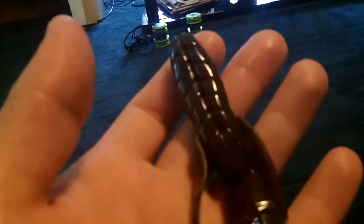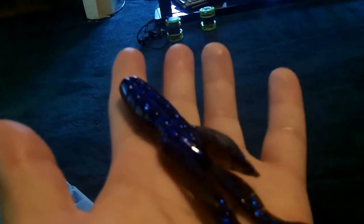Then we got the Bully Grass Devil in Okeechobee Craw — a really popular color for any kind of bait. You got that solid green pumpkin top with black flake, then you roll it over and it's got all that blue sapphire flake underneath on the belly. Sorry for my lighting, it's not very good.